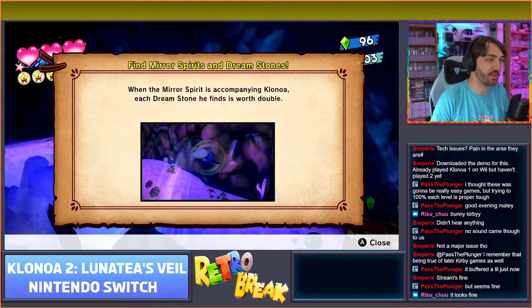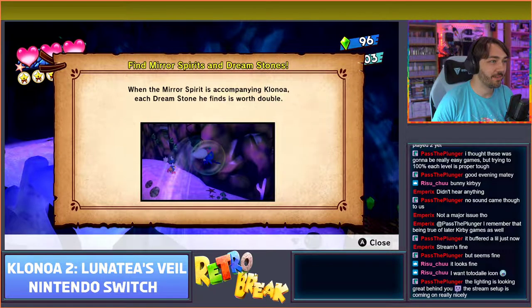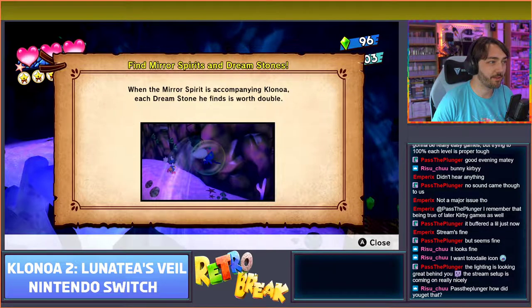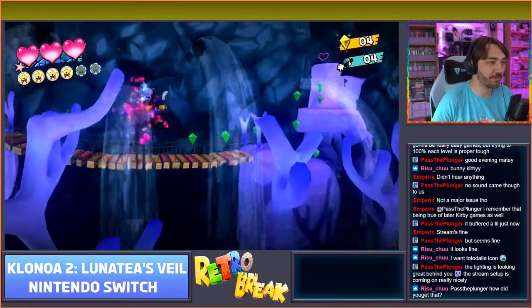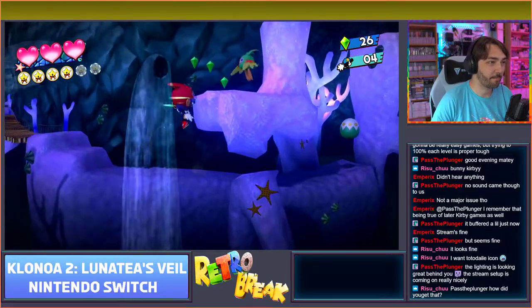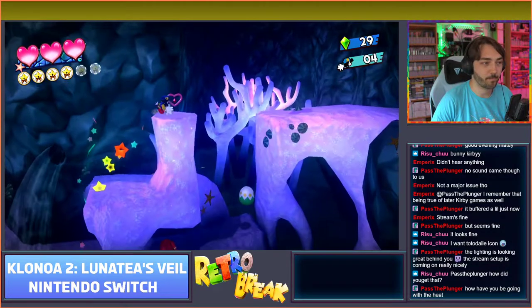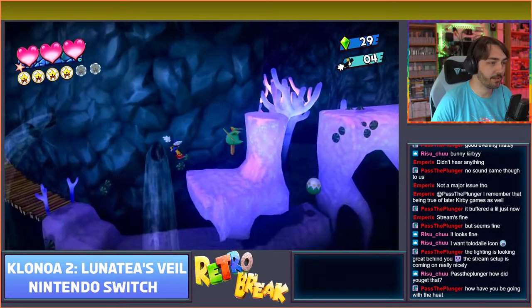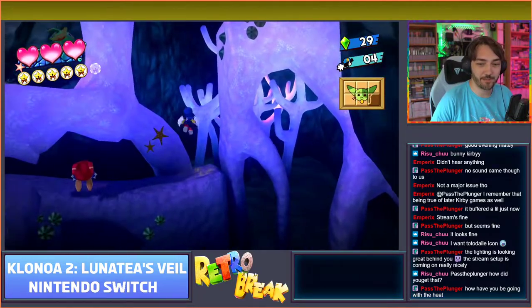The bitrate showing is fine anyway, so that's what matters. When the mirror spirit accompanies Clonoa, each dream stone he finds is worth double - this was in the first game as well, although weirdly they don't change color in this one like they did in the other one. In the first game you knew how long you had left because they would turn gold.